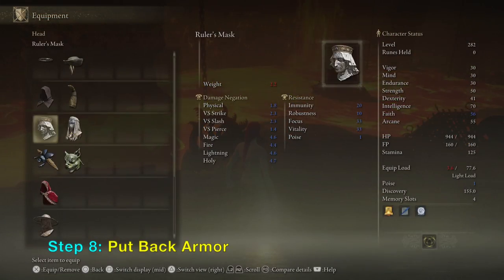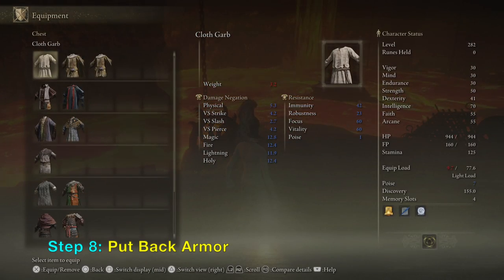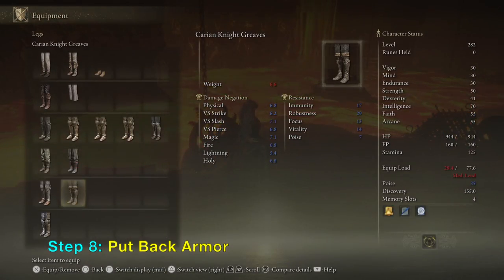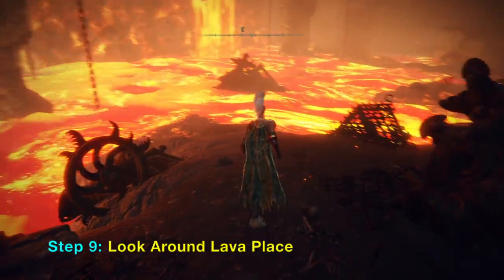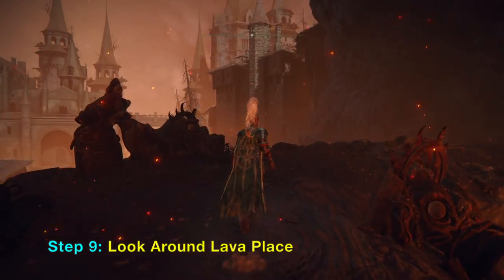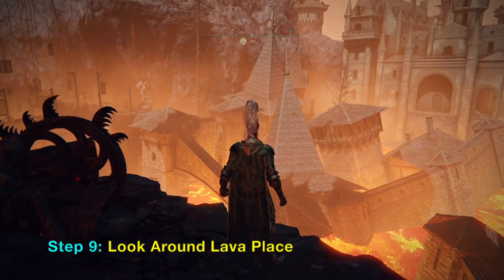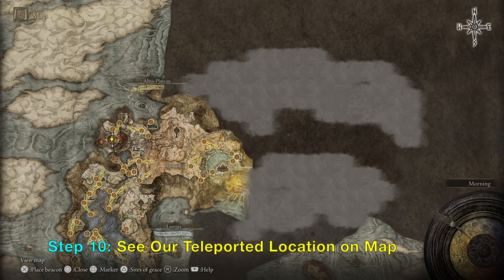I am going to wear back my armor so that when I walk on the lava or magma here I don't take too much damage. Let's take a look around — see where we teleported.